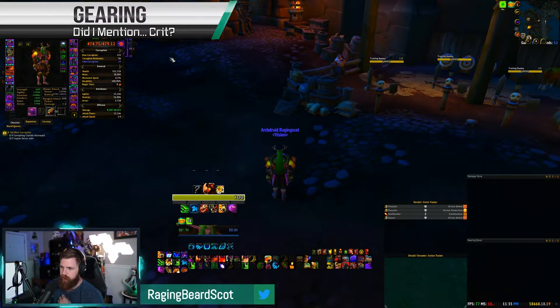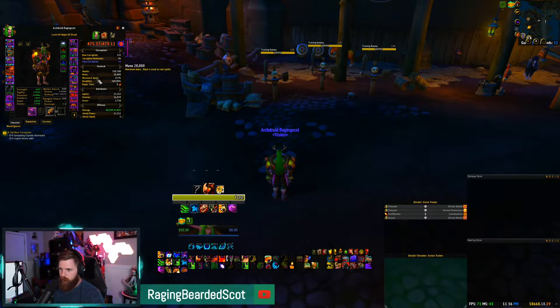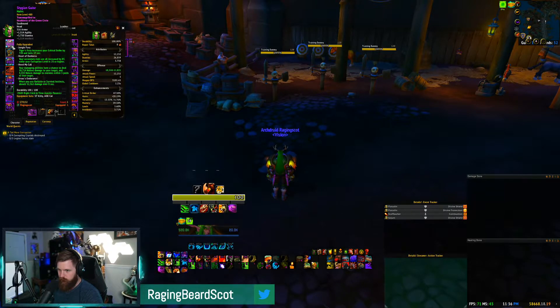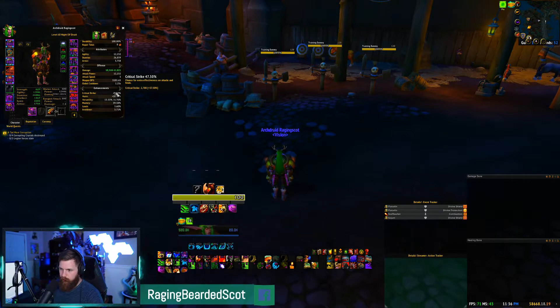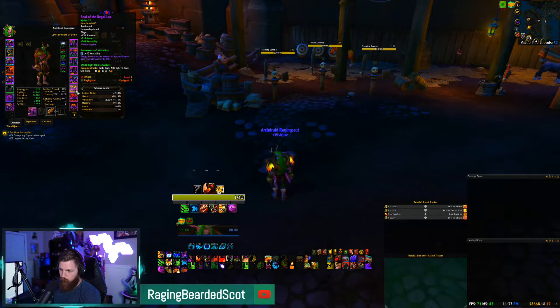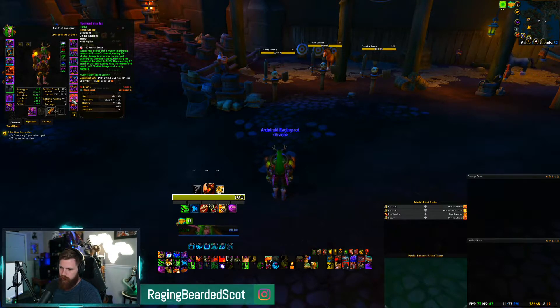For stats, I'm sitting at about 50% critical strike baseline. I keep it around there because going higher will cause you to cap out once Jungle Fury, Blood of the Enemy, and other buffs stack up. The most recent corruption I added was a Versatile piece since I'd hit the crit breakpoint — sims are still very useful for dungeons; I use the Dungeon Cleave or Dungeon Slice beta profile on Raidbots. For trinkets I run Torment in a Jar and Harlan's — the stats from Harlan's are great and Torment in a Jar has a solid proc rate that works well in both AOE and single target.